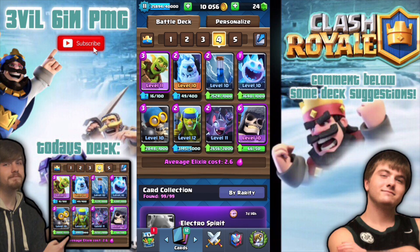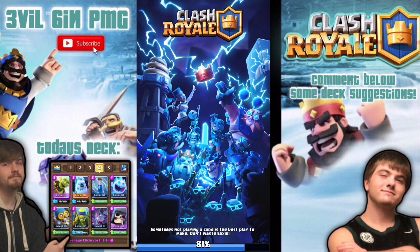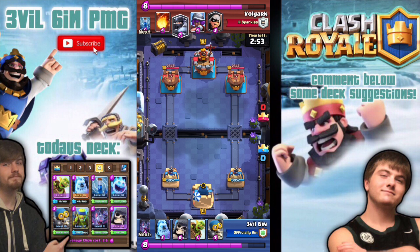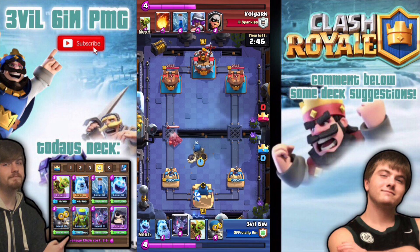This is the deck right here — it's a giant skeleton bomber deck, basically just the bomb deck. This deck is the bomb. It's 2.6 elixir cost, and that's actually pretty cheap when you're working with giant skeleton, because giant skeleton is 6 elixir cost.